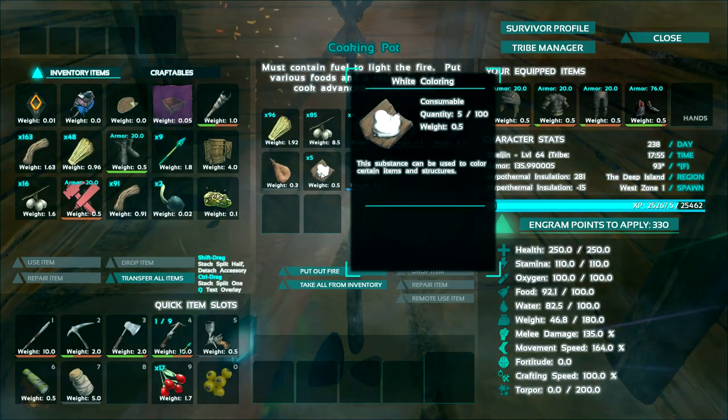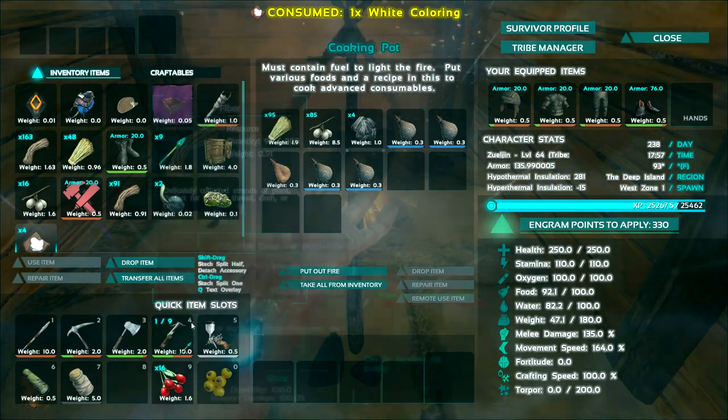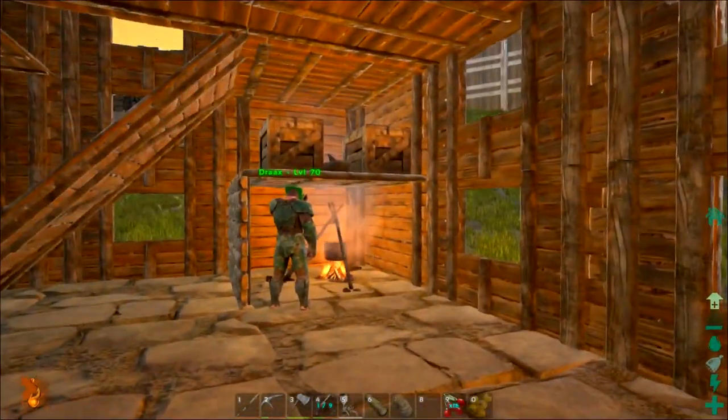We got a little bit of dye. So you load it up just like you do a paintbrush — you just drop it on top, right? I guess we should make a paintbrush as well. Let's see what I need for a paintbrush.